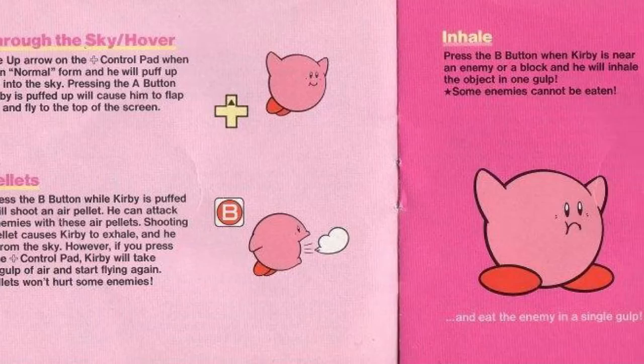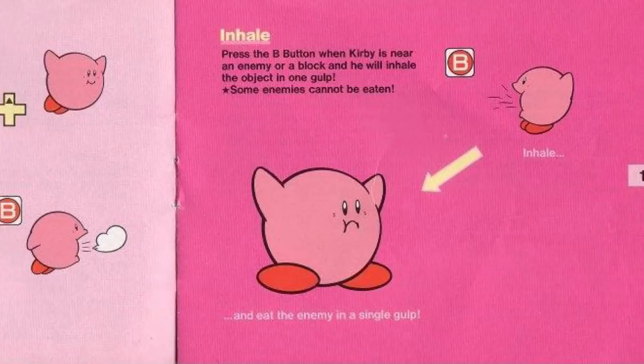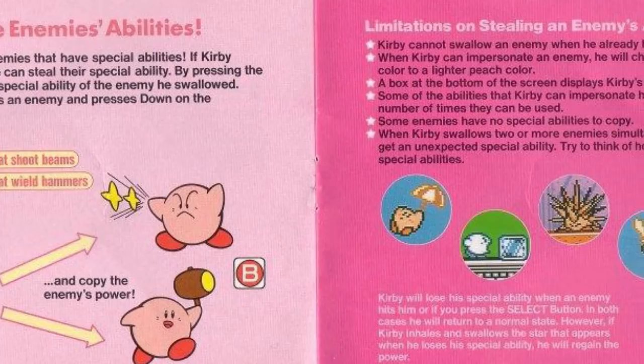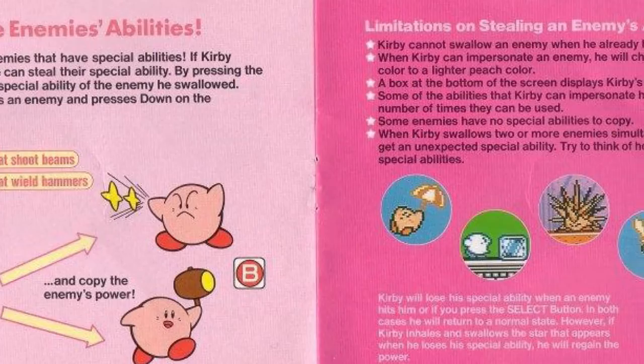It just keeps going, even with Kirby eating an enemy to spitting one out. There's a huge description here because this was the first time — correct me if I'm wrong — that Kirby could steal enemies' abilities. So there's a huge two-page spread showing you how to do it, limitations on how to do it, and then all these little cool icons of different animations throughout the game showing how everything looks so cool and different depending on what enemy Kirby has taken.